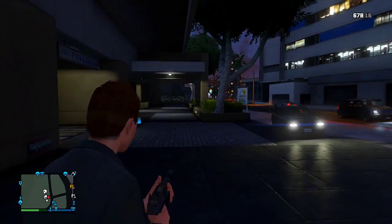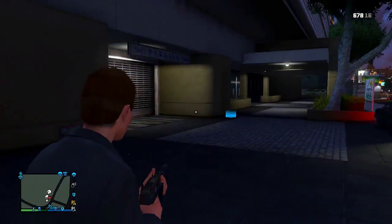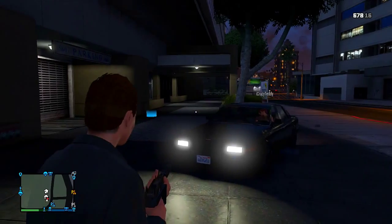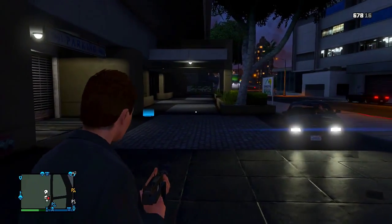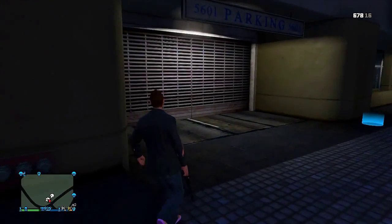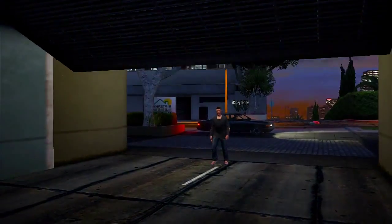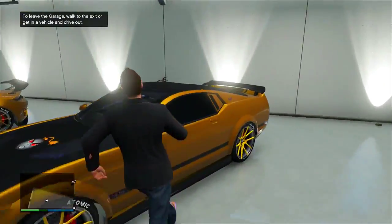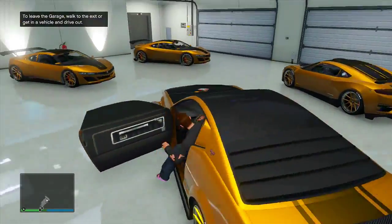Starting with the car duplication glitch, you do need to duplicate the car for a friend. What you want to do is have a friend in the game and have him park any random vehicle in the exact position iCrazyTeddy is parking in now — basically to block any vehicle that comes out of the garage. From there, simply walk into your garage and get into any vehicle that you want to duplicate for your friend to keep.